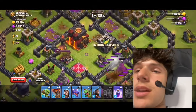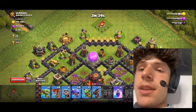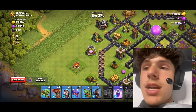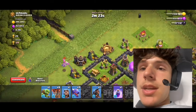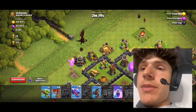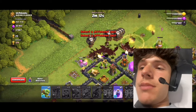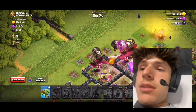Now I have three more electro spells. This one's not gonna work — does absolutely nothing, just tickles the inferno tower. Solid start. We're looking around to see if there's any extra buildings to help the funnel — I see there's none. I guess we'll place down the baby dragon, and my wizard — he's probably gonna get annihilated. Here come the dragons; they're gonna provide tanks for my air balloons.